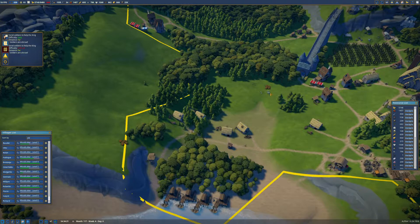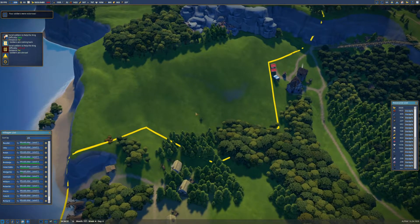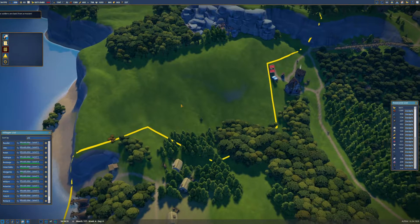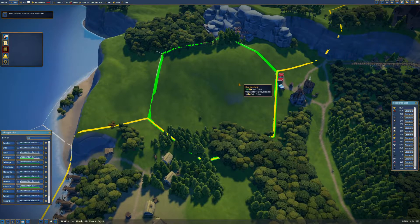Yes, make that path - that's what I like to see! That will be some bit of food helped out. Look, our bread's back up to 600, so that's good. The more bread we have then the less fish gets eaten - that's my plan and I'm sticking to it.